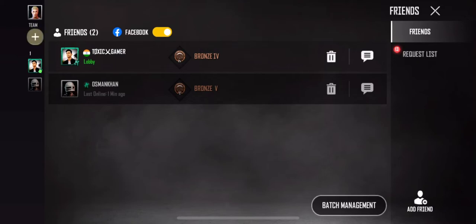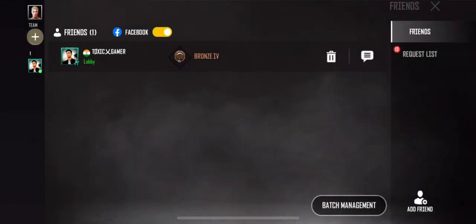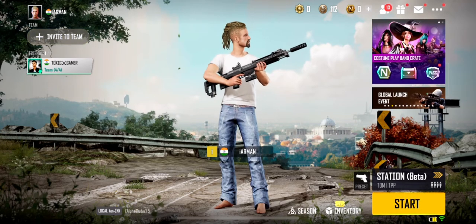Or if you want to delete a single player or a few players from your friend list, you can click on the dustbin icon and delete selectively. And that's how you delete players from your friend list. Thanks for watching guys, see you in the next one.